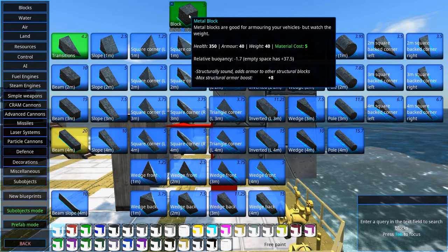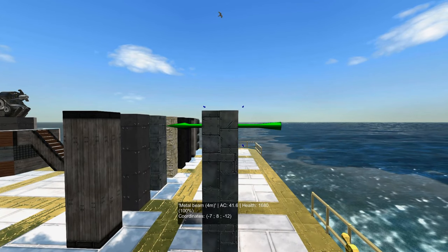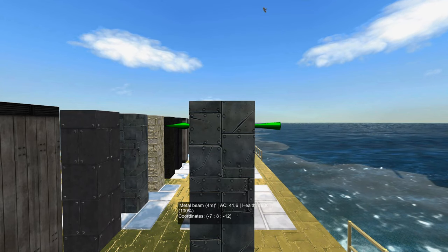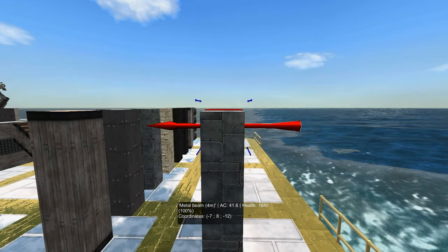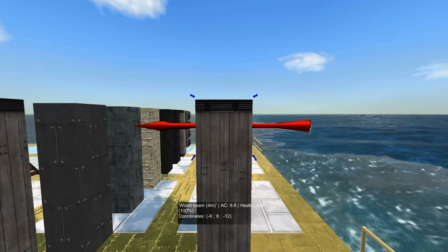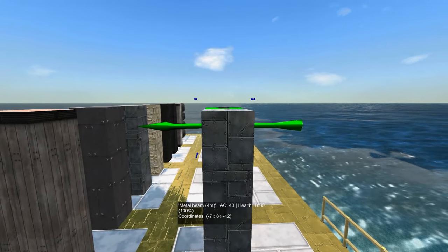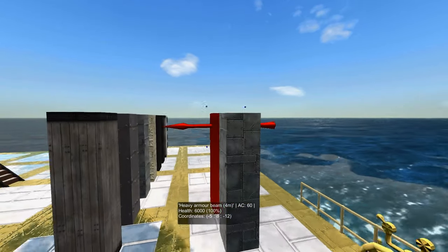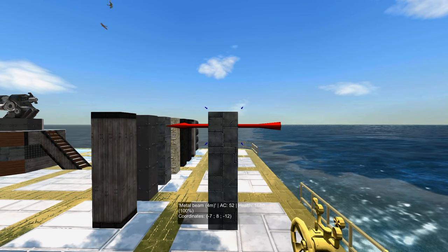You can see here on this metal block that the max structural armor boost is plus 8. So if we put a beam of wood behind it, the armor class is now not 40 but 41.6, because of the layer of wood behind it. If we add 2 other layers of wood, nothing changes — it's only the block directly below that counts. The block that gets hit is the one that counts. So if the surface block gets destroyed, the wooden block gets an armor class bonus from the block behind it. This metal block has nothing under it. We add some air and add a heavy armor block behind it — since there's air behind it, it doesn't get the armor class bonus. But if we put this block directly behind the metal block, the armor class is now 52.